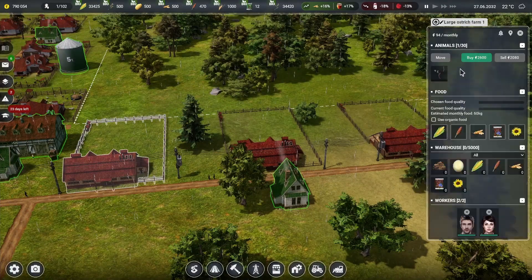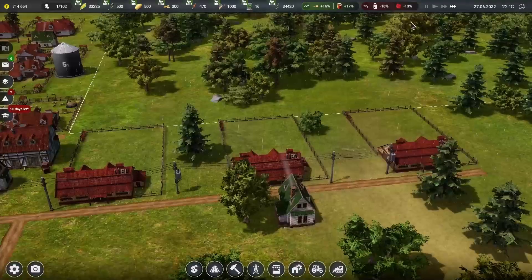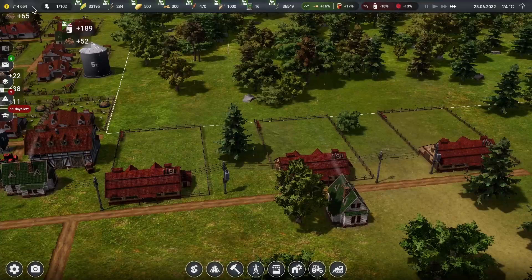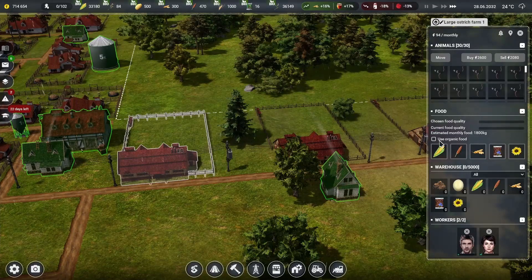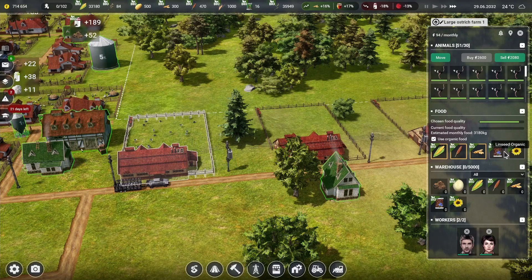Let's run the game until the next day. I think we're going to be in a little bit of trouble going forward because we might go a bit low on our budget — we're about to pay some more bills and we didn't get that far up in profits this month. Now we have our animals coming in, let's get the food selected.